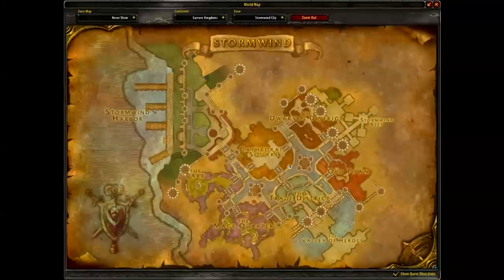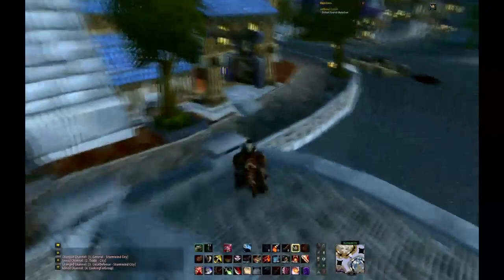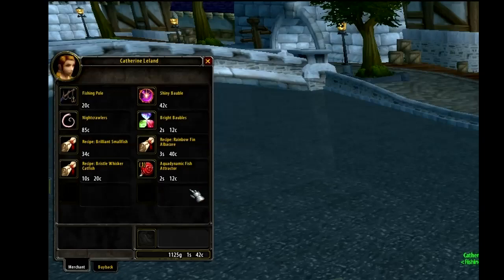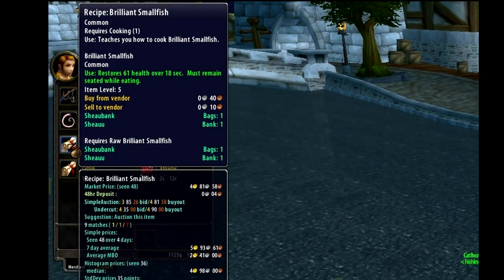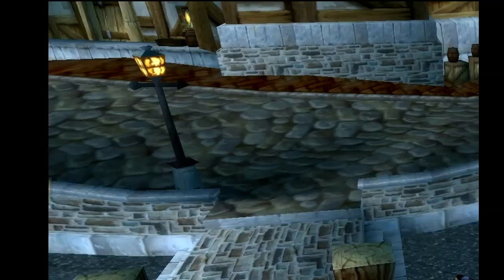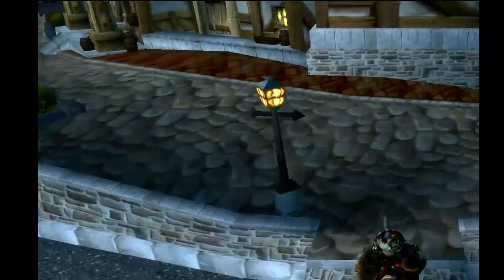I'll probably get a lot of questions about a Horde version, and if there's enough demand I'll be happy to do it. Here's the fishing supplies — every fishing supply vendor sells the same items. Look at that brilliant small fish: it sells for 34 copper and it's not even limited. Anyone could go buy that, but I get away with selling it for 20 gold sometimes. Right now the current price says 5 gold, but I've sold it for higher — so 34 copper to 5 gold is not a bad gig. I'll probably do a Horde version because there are a lot of good items especially in Silvermoon, like pets and things like that.